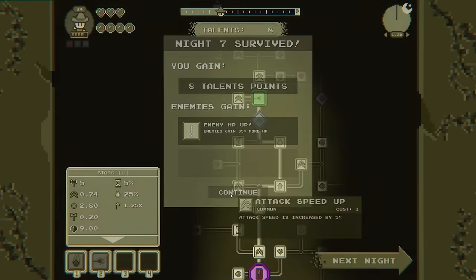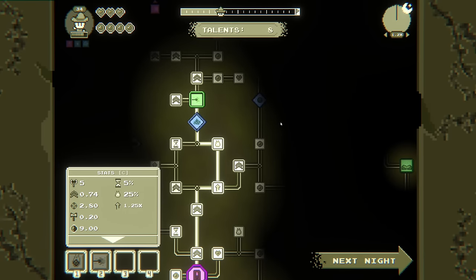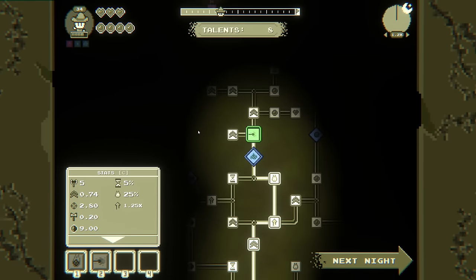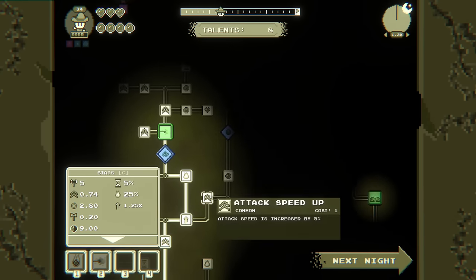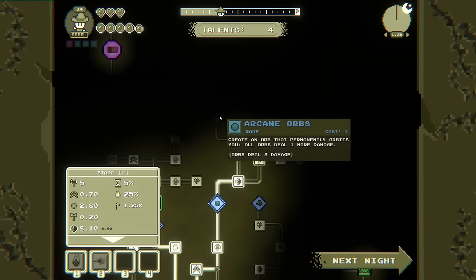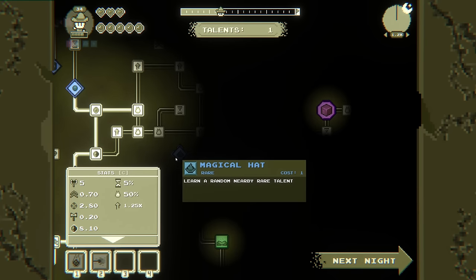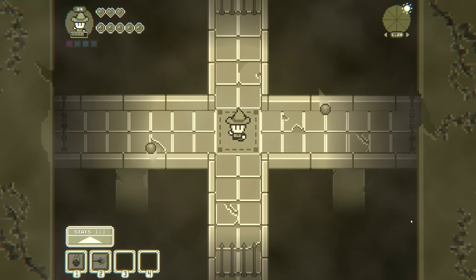Enemies gain 35% more health — you gain eight talent points. Create an orb that permanently orbits you dealing damage. I'm going to need to learn more spells. 25% more experience on kill with abilities, mana regen is a yes, another arcane orb is a yes, ability power damage — we want to stop on this. Reroll all nearby common and rare talent points and get one to six talent points. Very cool — I like whatever the hell we're doing.